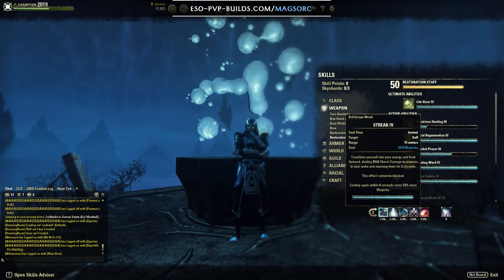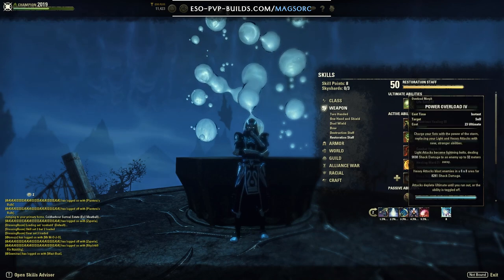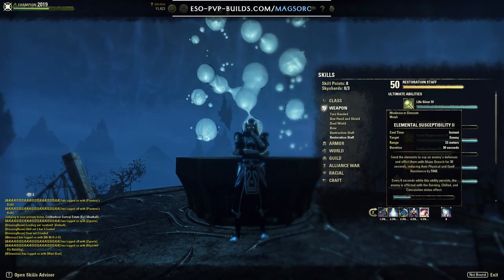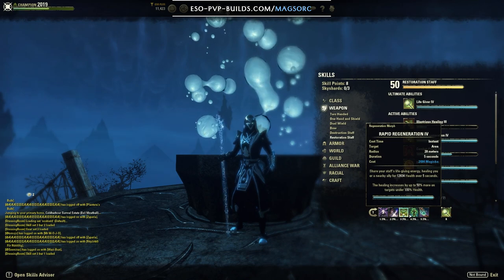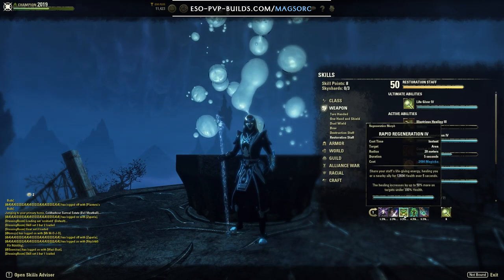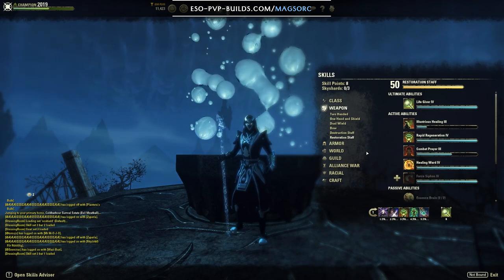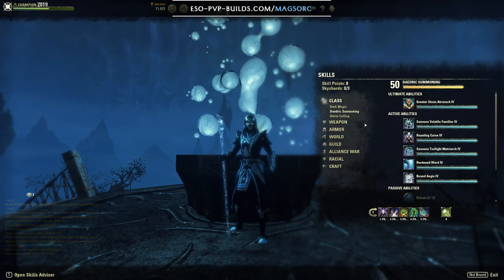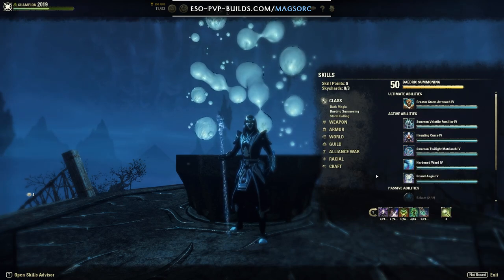For the skills in either case, front bar: streak, crystal fragments, crushing shock, haunting curse, elemental susceptibility, and power overload. Elemental susceptibility is a good idea to run this patch — they buffed it quite a bit; now it procs burning, chilled, and concussion every time instead of just one of the three. On the back bar I have boundless storm, critical surge, rapid regeneration, vigor, dark conversion, and life giver. Your healing options are vigor and rapid regeneration, which is a weak toolkit but you really don't have much. Dark conversion and critical surge count a little for healing too. If you want to burst, you can try running combat prayer instead of rapid regeneration or vigor. You also have the option of running the pet, but in any outnumbered situation or even a 1v1, people will just kill it and then you have no healing.